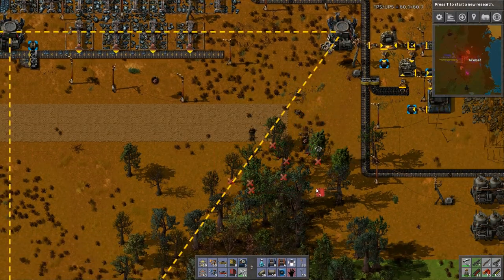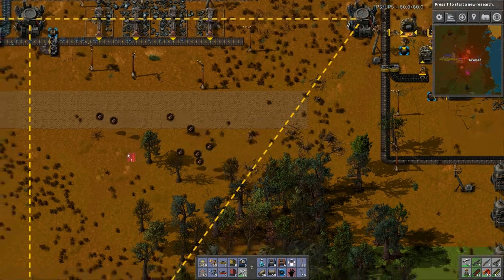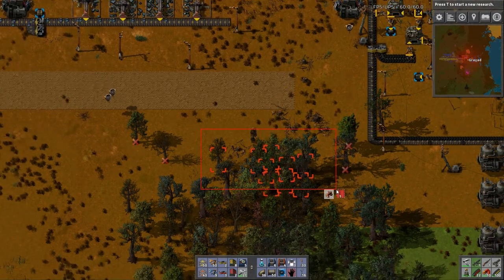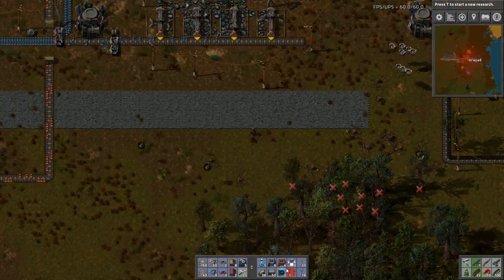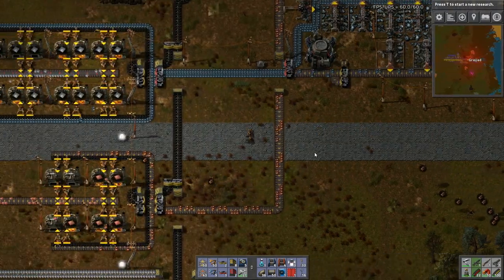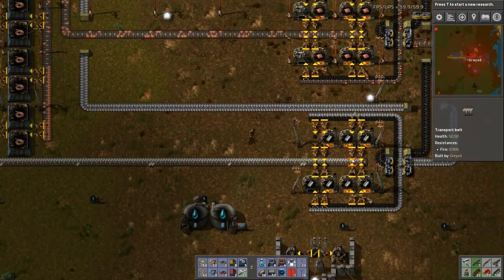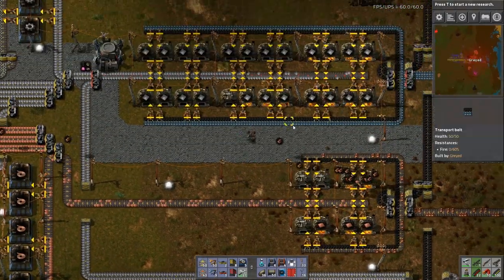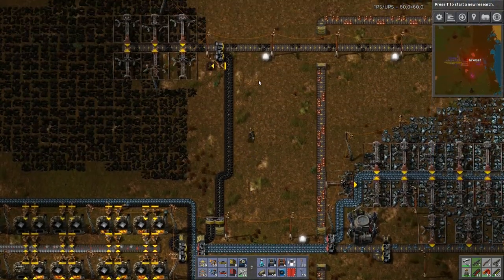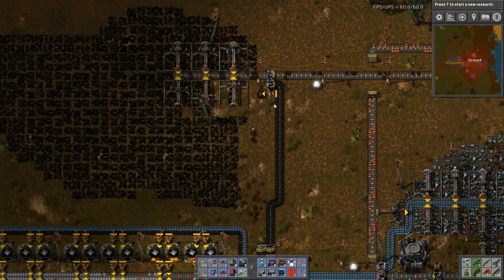So today's episode, what I think I'm going to do is I'm going to start replacing all of the stone furnaces with electric furnaces. And I'm going to kind of mix up the smelting areas here. What that will do is we will now have all of the coal routed over to the power area.